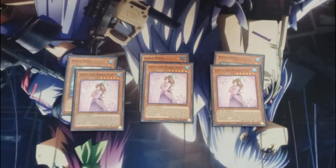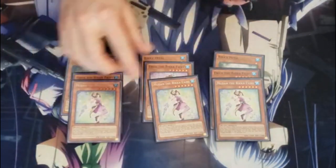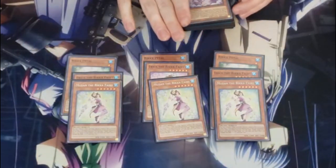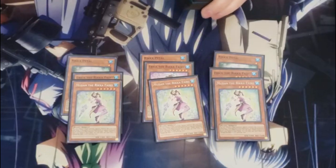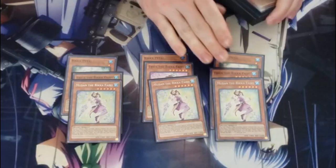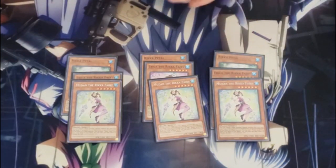With the other level sixes, we have three Mudon. Whenever it's special summoned by the effect of a plant, including its own effect, you get to search a Rika spell or trap, which is really nice because it helps you build advantage and tempo. And its effect is you can tribute one plant monster you control to special summon it from your hand.